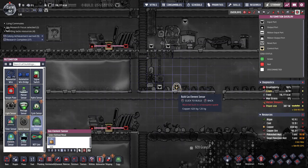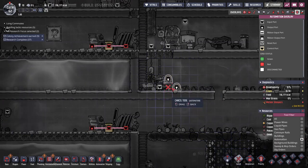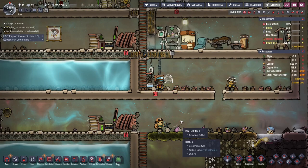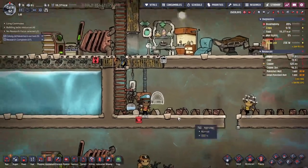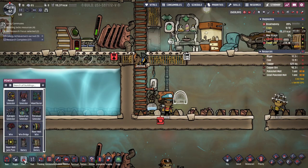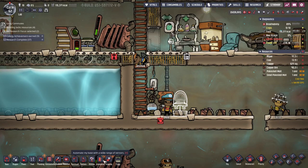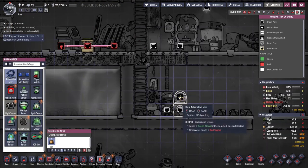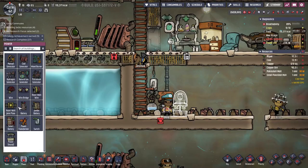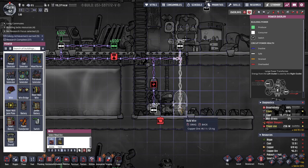I'm going to build the gas element sensor right here so that when it senses carbon dioxide — nope, stop it, I messed up again. I appreciate you jumping right on my orders but chill for a sec. So when it senses carbon dioxide here, it's going to turn on the carbon skimmer. We need to have automation connecting this, and then hook up our wire to run through that.